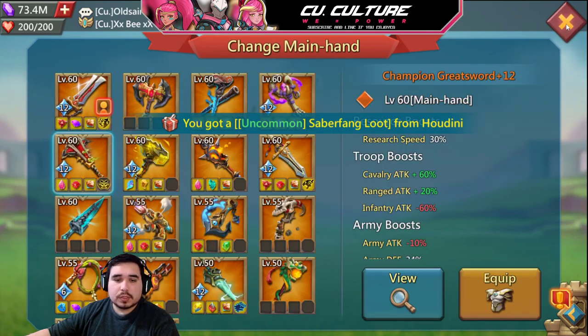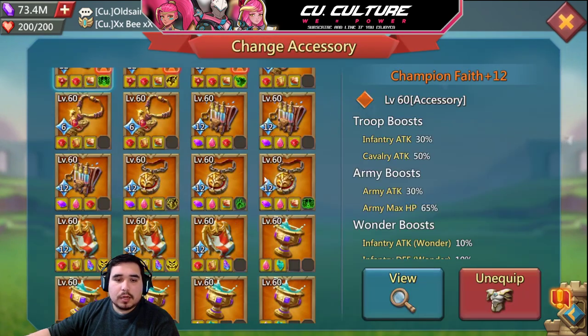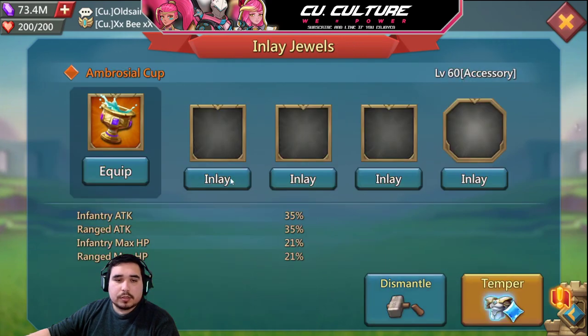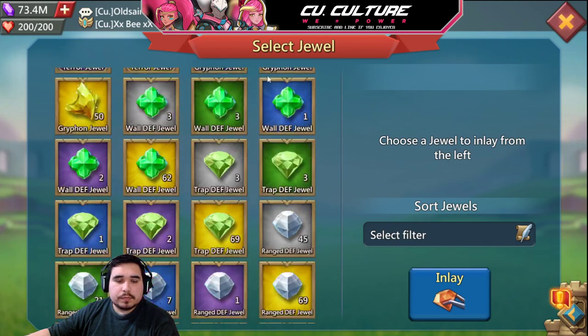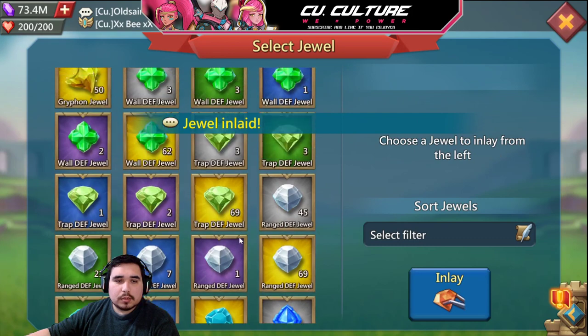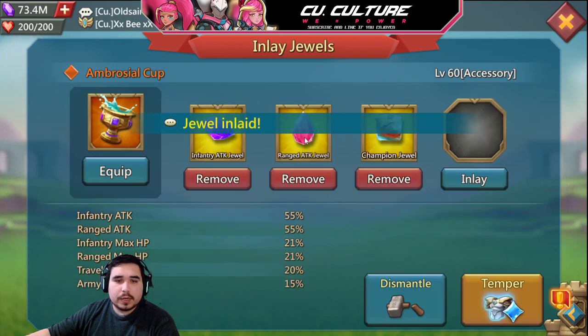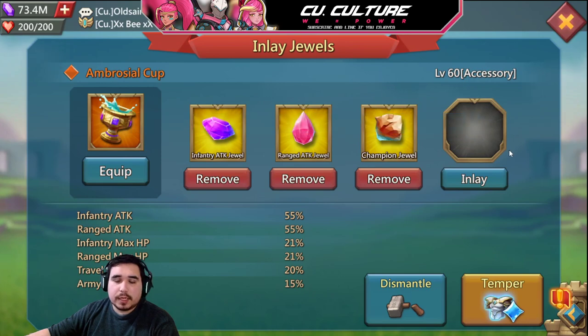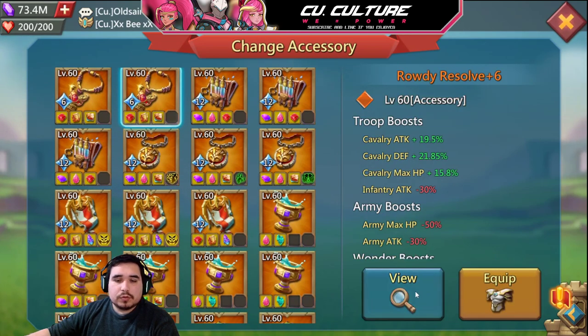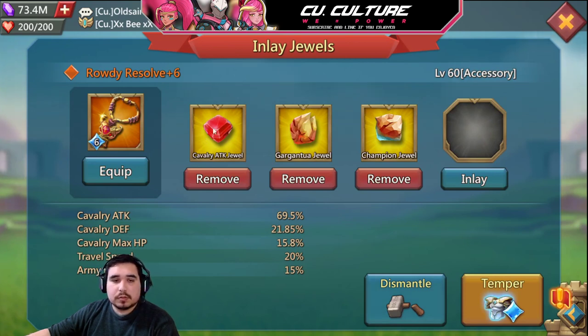A lot of the times cups are shared, so the best way to do it would be to put an inf jewel, a range jewel, and a champion jewel. This way you can use this cup for inf blast and range blast. If you're strictly for that blast, you'll go with your cap jewel and your champ jewel.